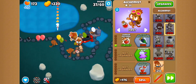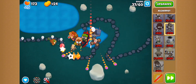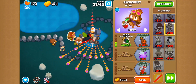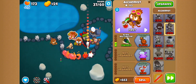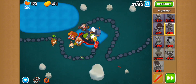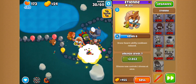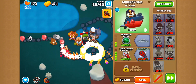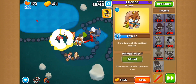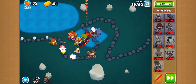Damn. There we go. Whoa, it really targeted the Dart Monkey. Wait, how did I see the Camo? Oh, Etienne. Duh. He has Camo, therefore the sub can't attack it.